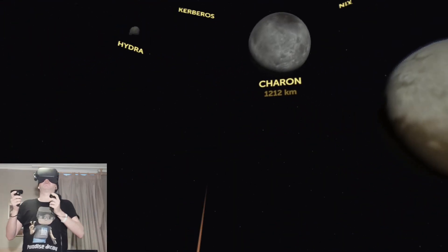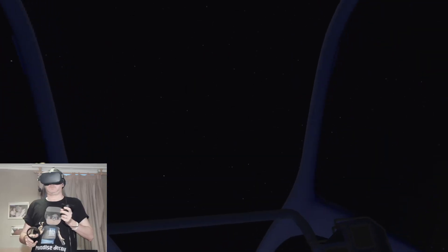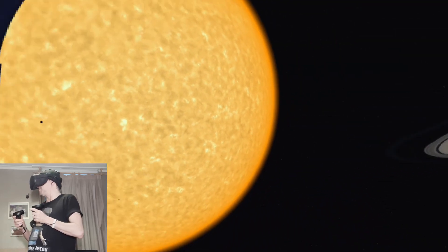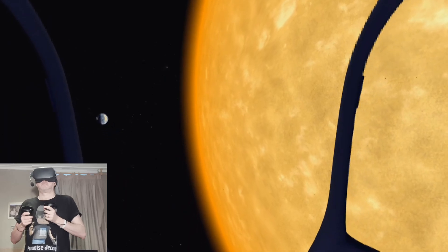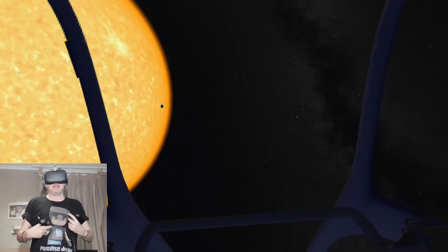I believe this experience is using the latest images and photos, so this is a really true representation of Pluto. You can see all the little asteroids and bodies that fly around it. Now we're flying off into the depths of the solar system. I believe we get a scenic view of all the planets lined up. That's really cool — seeing the shadow of the moon around the Earth. This is a really smooth experience. Standing up you can feel a bit dizzy, a bit wobbly.